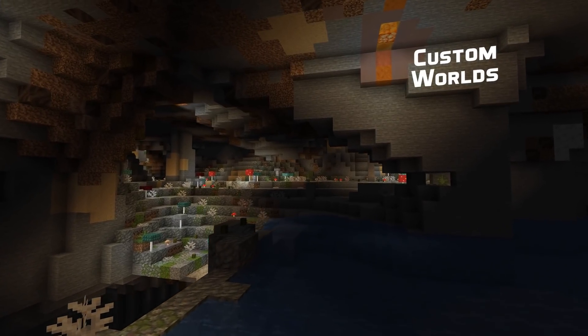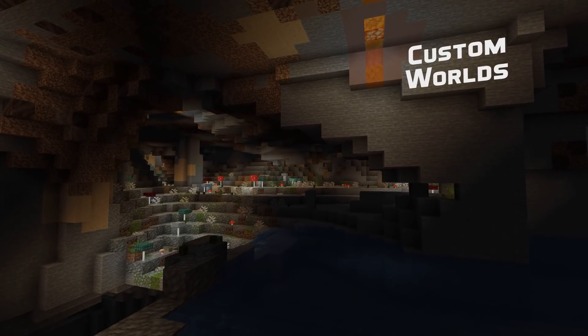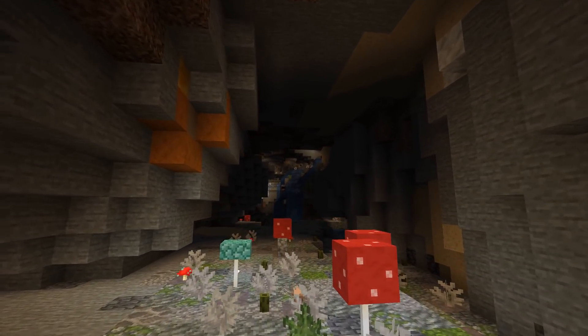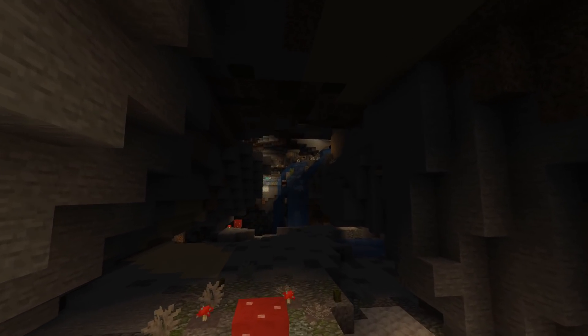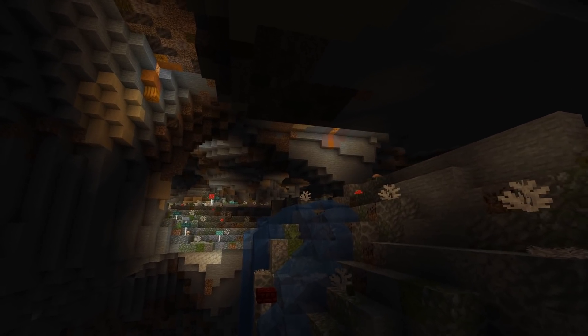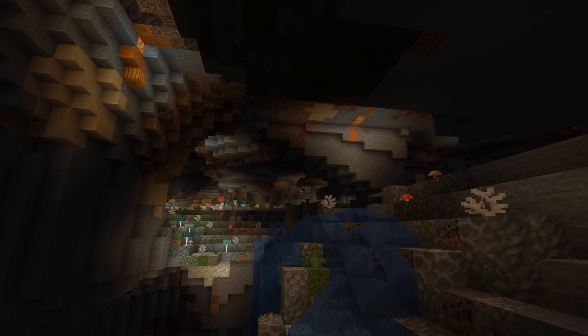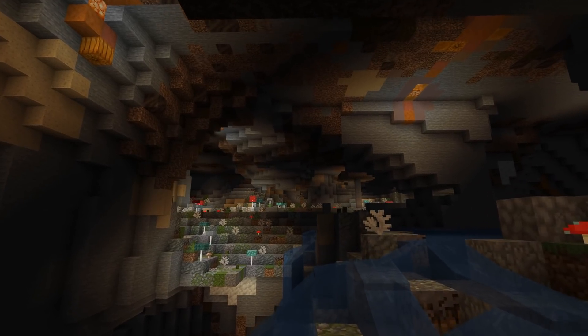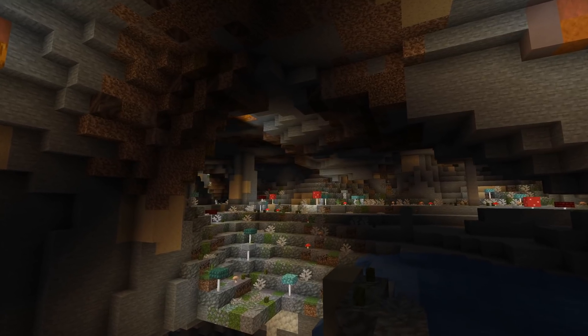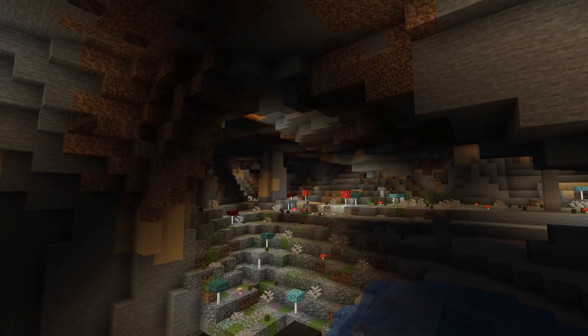Let's talk custom worlds — and there are so many custom world changes that I'm going to split this into multiple sections. For an overview, the dimension folder is no longer present in the vanilla world generation reference pack, but dimension files still work like they used to inside a custom data pack. There's also a new file type that the data report generator can output in the biome parameters folder containing all the biome parameters for the default vanilla dimensions. Another dimension-related change is that custom dimensions no longer require a separate seed field, and in fact can no longer have a custom seed. The world seed is now always used for all dimensions.